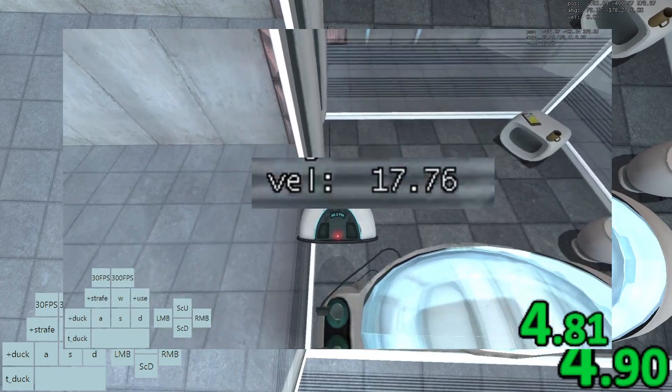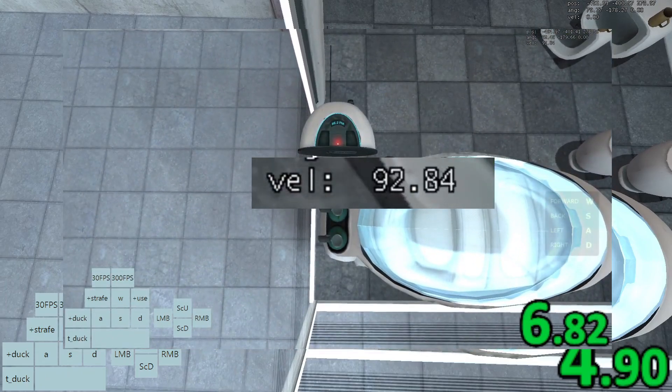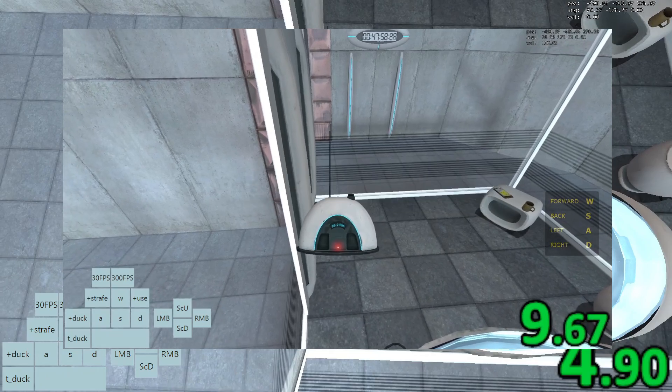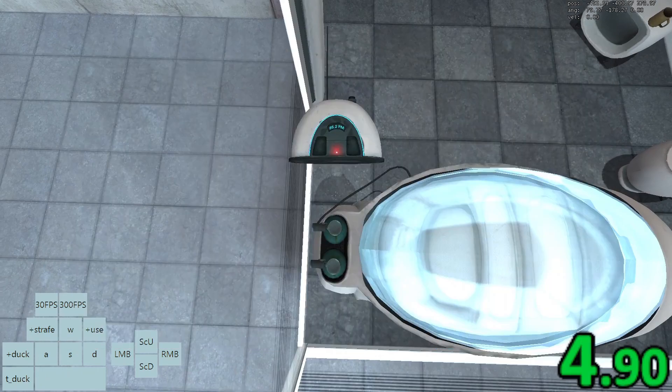If you notice that your velocity counter gradually rises, then you need to reset the run because the trick will not work. If that happens, then you did not do anything wrong and you just got unlucky.